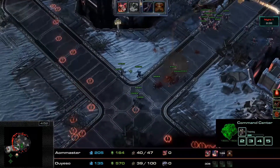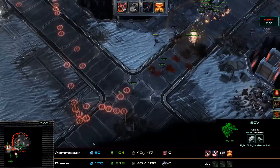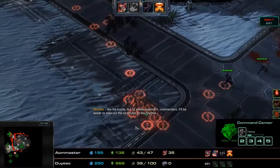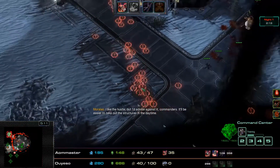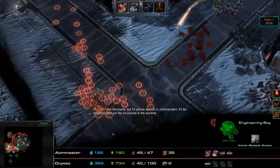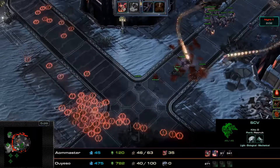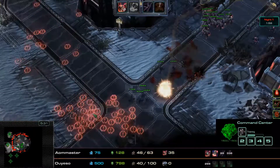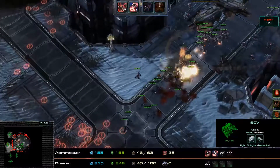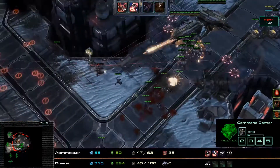Now we have one of the first infested attack waves coming up. Something to note on this mission is that the infested don't really attack consistently. There is a gather point on this side, so what usually happens is the infested gather at a certain point and then go into an attack wave — you'll see a big flood of infested in addition to the trickle spawn. The infested do attack in kind of pulses, so that is something to take into consideration when putting up your defenses on this mission.